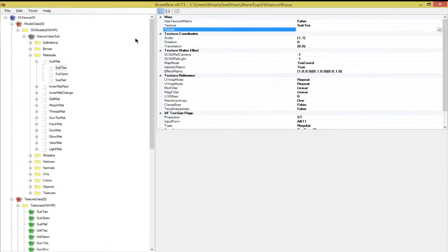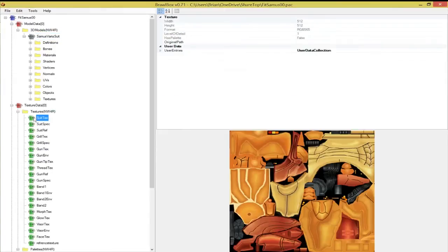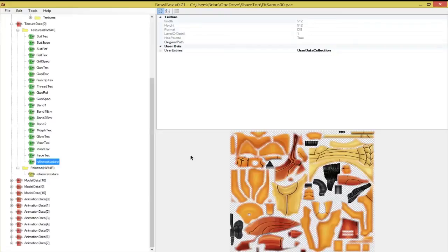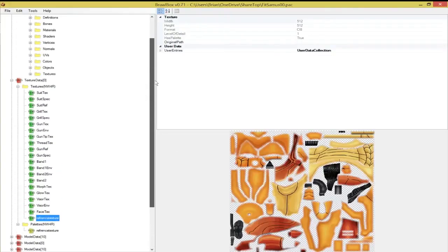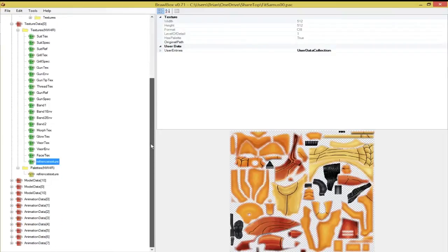In a material, if you're going to use a CI8 texture, see where it says palette — you have to turn this on. Otherwise it will show up black and white in the game and won't appear right. That's something you have to do for every single CI8 or CI4 texture. That's why I don't recommend CI8 or CI4 for animations, because then you have to go through and do twice as many entries for those animations. I'm talking about texture animations here — pattern texture animations. So that's why I wouldn't do that.